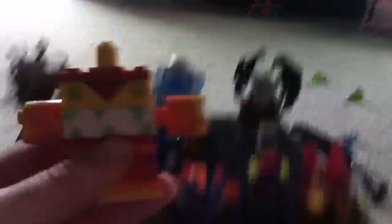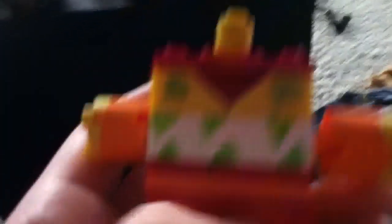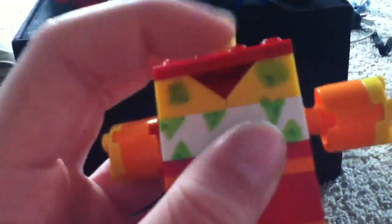We have one more little guy — Eruptor! I don't know why his teeth are green; I couldn't find a yellow piece. There are his arms — they're circular. His eyes are evil, he's angry, and he blows up. Boom!